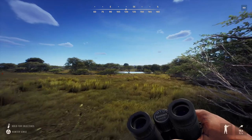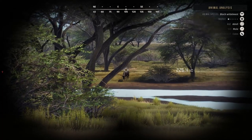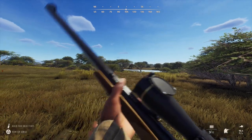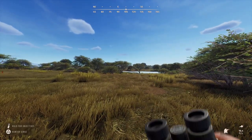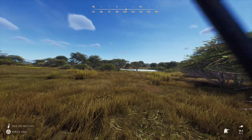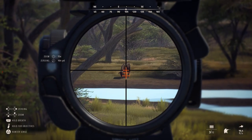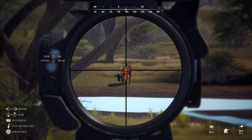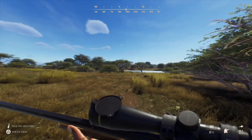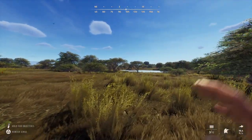The kudu did die — he didn't go very far at all. There's the one-star adult wildebeest. How far is he? I should probably check first — 138 yards. This 160-grain load should be fine. I'll wait for him to change his angle. Maybe I can call him in — I just want to call something in and kill it with a bow.